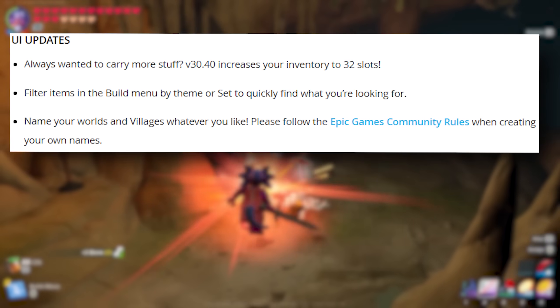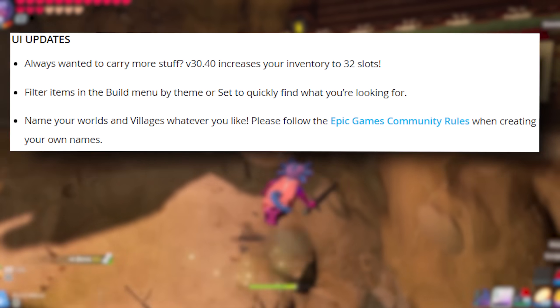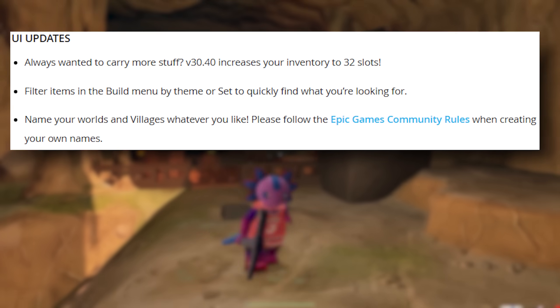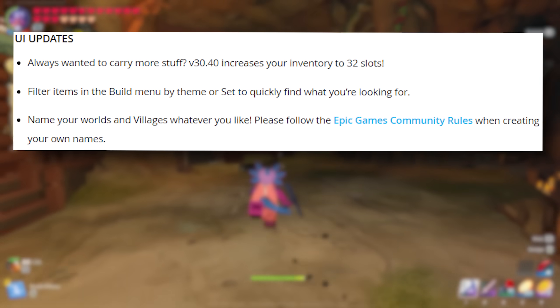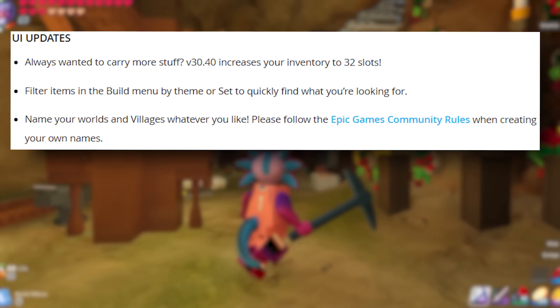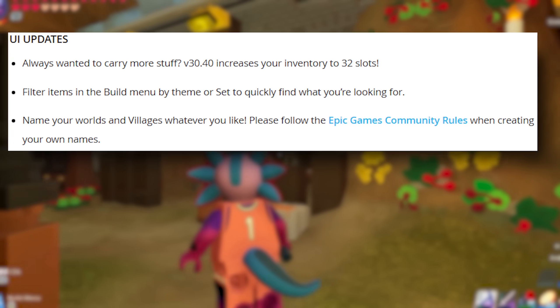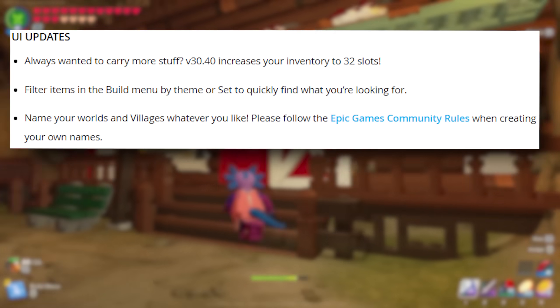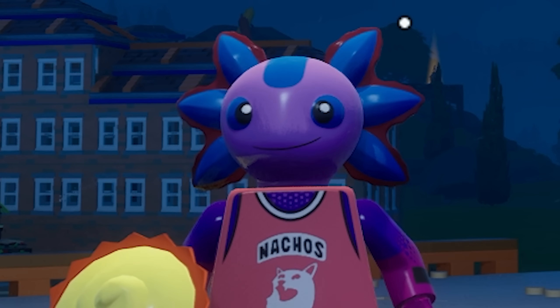And the last thing in the patch notes: name your worlds and villages whatever you'd like — please follow Epic Games community rules when creating names. Those are three absolutely incredible changes left at the very bottom: inventory changes, sorting through build sets, and being able to name worlds. A lot to be excited about here.